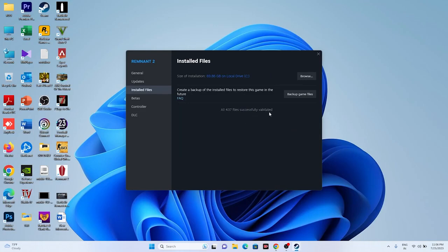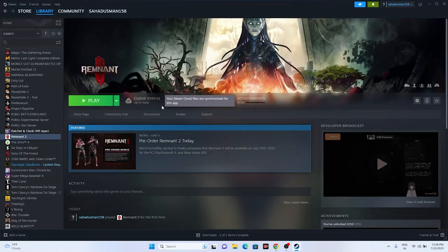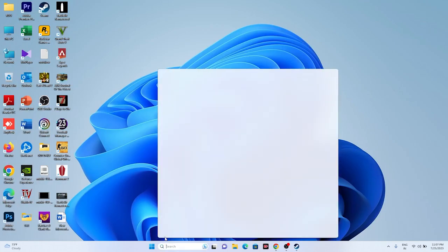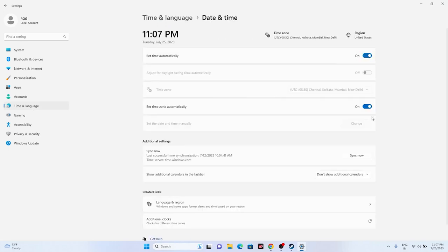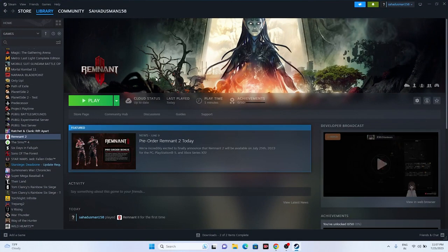All 437 files were successfully validated — good to go. The next step is to make sure your date, time, and region settings are correct. Go to Settings, then Time & Language, then Date & Time. Make sure the time and time zone are correct and that automatic settings are turned on, as some users had accidentally turned these off, which can cause issues.